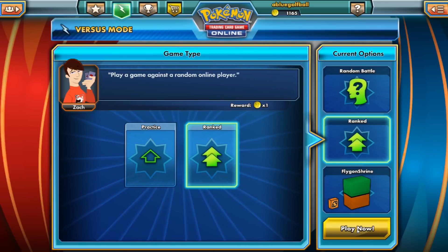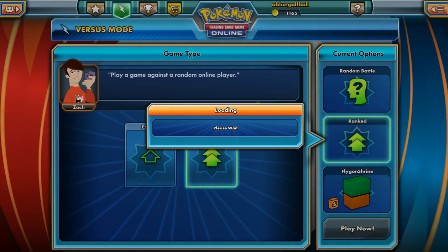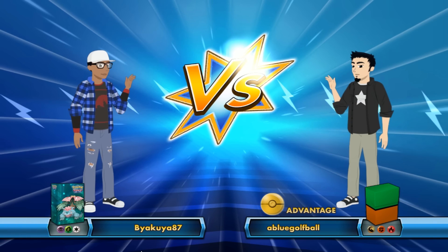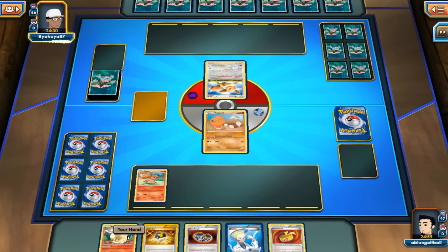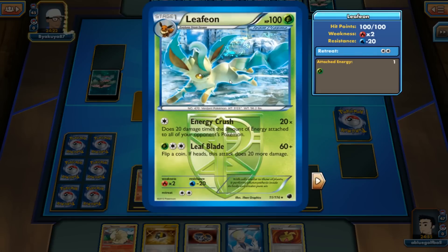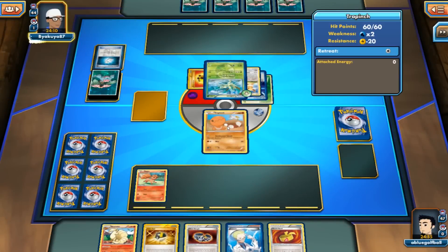All right, one more match. So yeah, that Zubat deck just couldn't get anything else on the bench, and I drew into a Muscle Band — because of the resistance, I was finally able to finish off that Zubat. We see Bayakuya 87 — it's a Psychic, Leaf, and Colorless deck. My opponent flips Heads and gets to go first. We start off with a Trapinch and get a Ninetales we don't exactly need right now. We'll play the Vulpix and discard the Ninetales since we don't have our Shrine just yet. My opponent gets the Leafeon right away — that's pretty scary. We even see a Gold Rocky Helmet and a Cailius Machine. My opponent can do a Leaf Blade — that's not good.